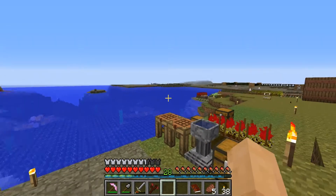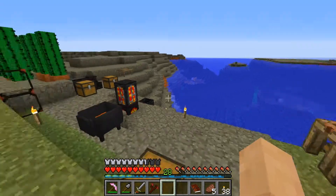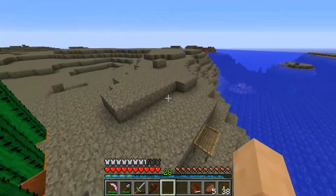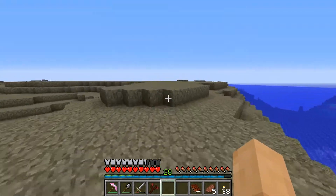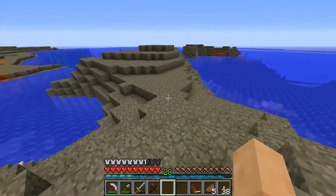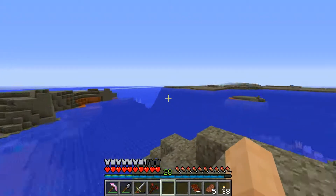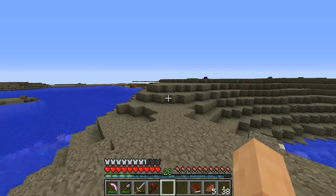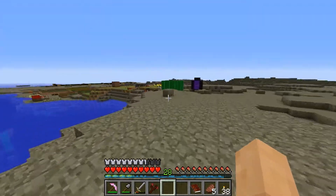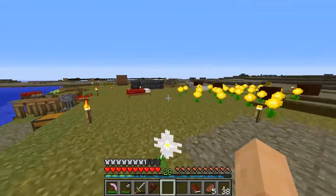My original plan for a base was to do an underwater base. This is going to require quite a bit of work, and I'm fine doing that still. But I wanted to get your guys' input on what I should do. There is this nice little peninsula here, and there's this nice island over here as well. We could definitely do some stuff with both of these if we wanted to build on the surface. Leave a comment down below with input on what we should do for our Regrowth base.